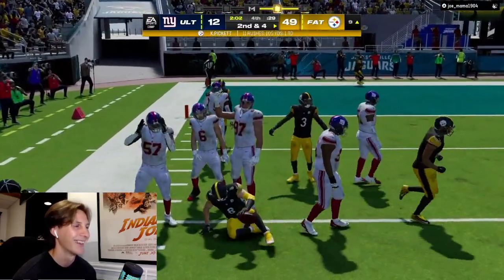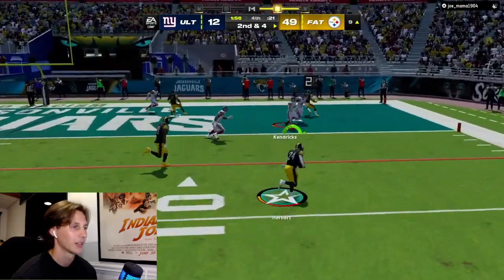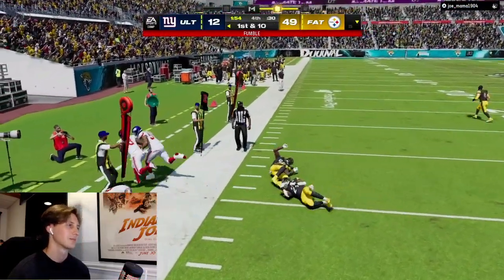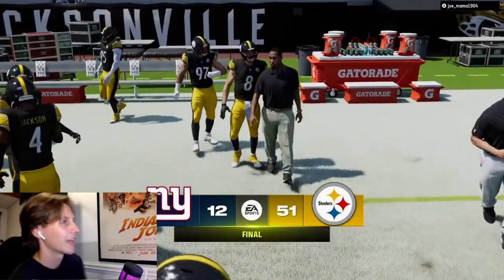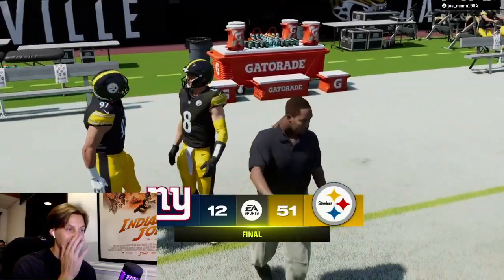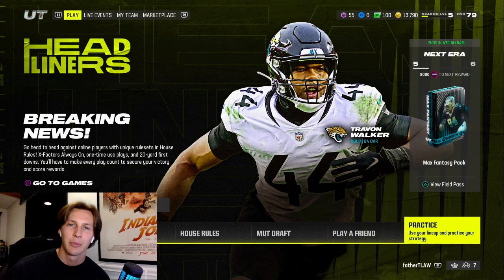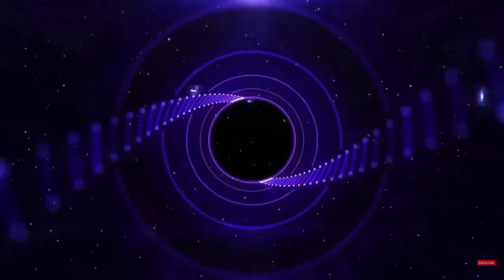Kenny P takes it himself — oh my god, he fell on his face! Let's get one more score with Kenny P. Khalil Herbert with the catch — oh my god, he fumbled! Okay, well this game's way out of hand anyway. That's gonna be it for this gameplay man — Kenny P slinging it, he had a rocket arm and some great throws on the run too. Hope you guys enjoyed the gameplay, make sure you like and subscribe to see more videos, and I'll see you guys next time!